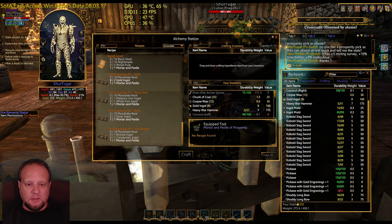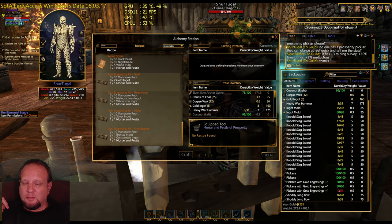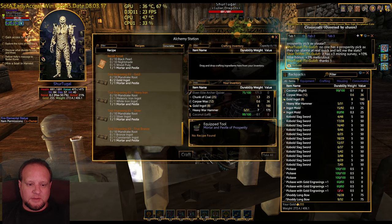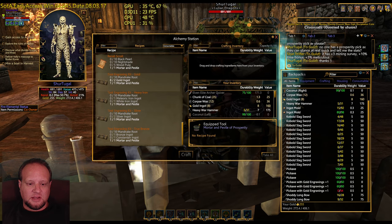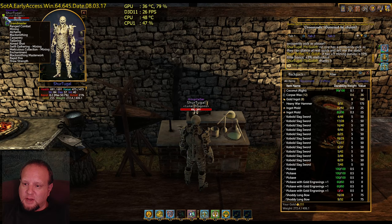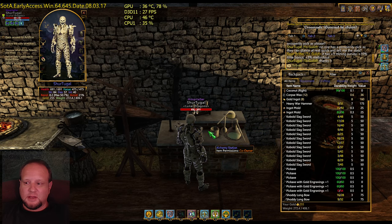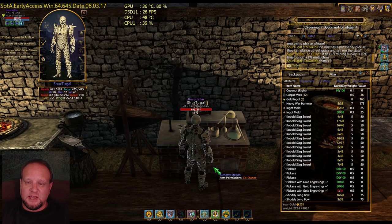The prosperity pickaxe gives a plus 3 mining survey. To me, the mining survey is not a useful stat to have, because I'm in the mines all the time — I know exactly where all the nodes are and when they respawn. The only other stat that the prosperity pickaxe gives that might be moderately useful is the plus 3 meticulous collection. For me, my meticulous collection is grandmastered, and my swift gathering is grandmastered. So the plus 30% gathering bonus is better than the plus 3 meticulous collection bonus. My ability to burn through the mines and loop around means I collect more gold that way.